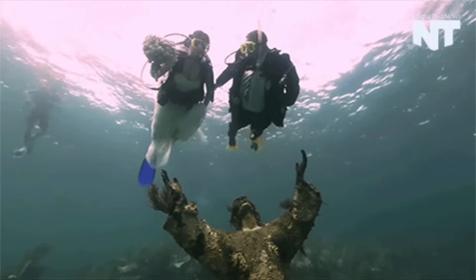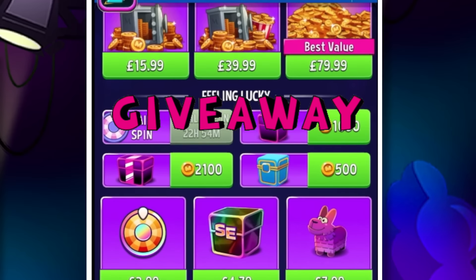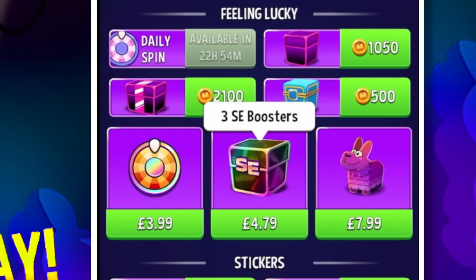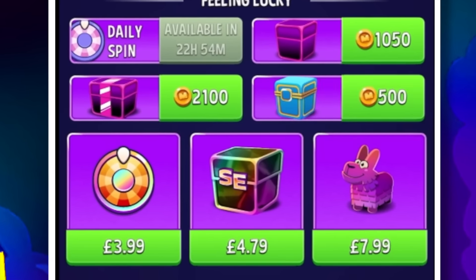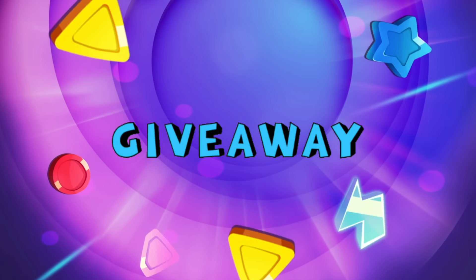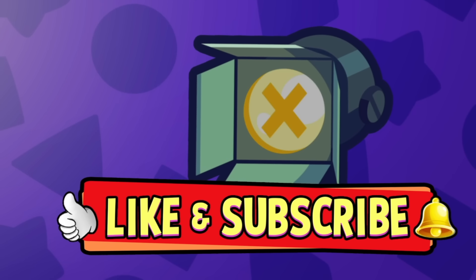Before we dive in, like every single one of my Match Masters videos, we have a unique giveaway. This week's choice is between an Essie Booster Box or a Mystery Piñata. Drop your comment down below — the one that gets the most comments is what we'll give away. Make sure you hit the like button and make sure you subscribe. Good luck.